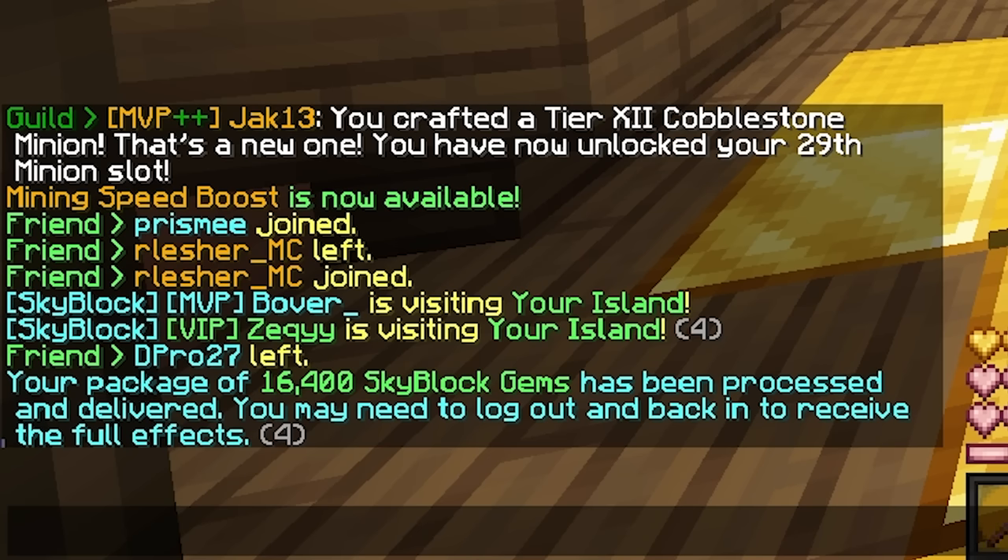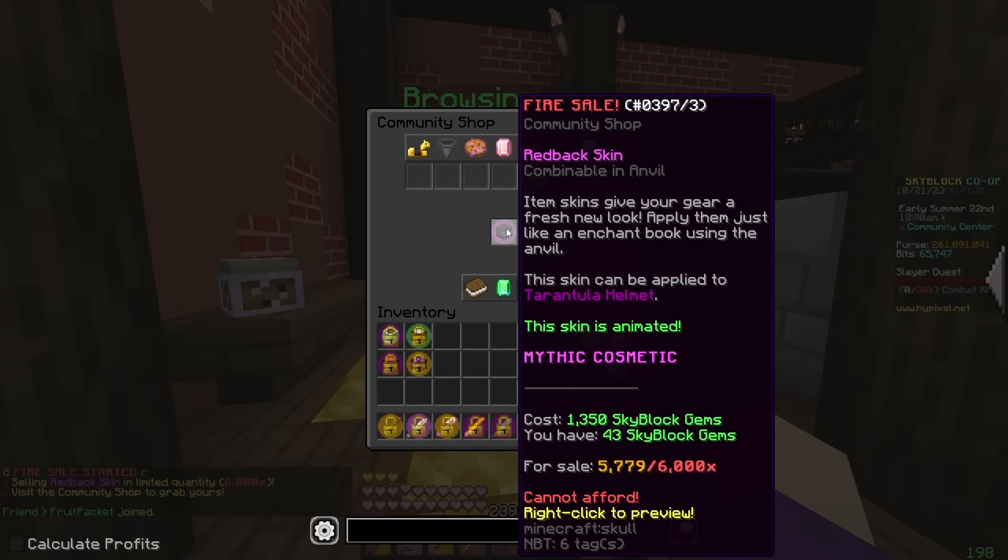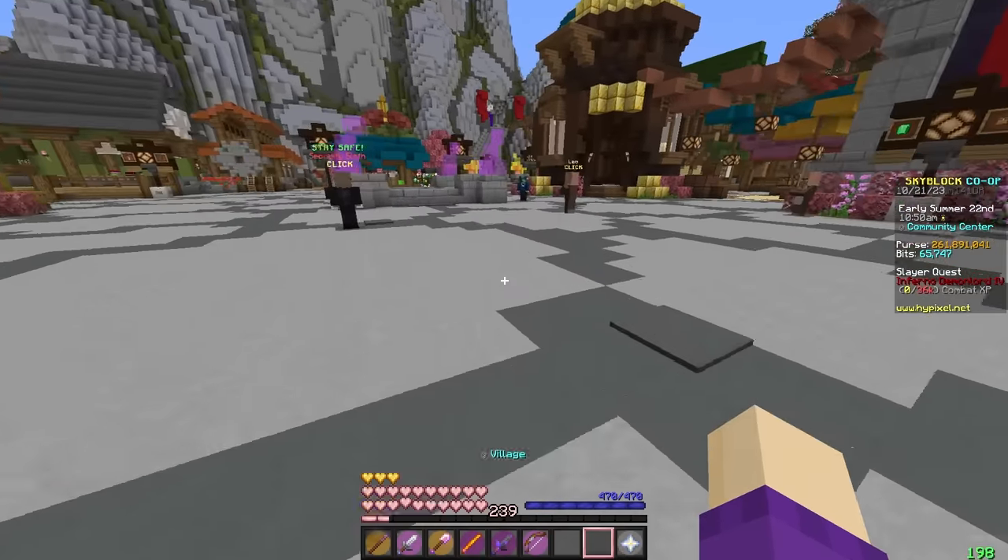Your package of 16,400 Skyblock gems has been processed and delivered. We've got a couple of gems to spend. There is actually a fire sale going on right now, and I figured it's probably best to invest in this because it's going to be a better gems-to-coins ratio. Let me just swap lobbies so I can get my gems.